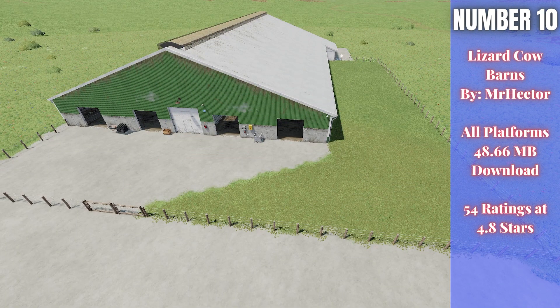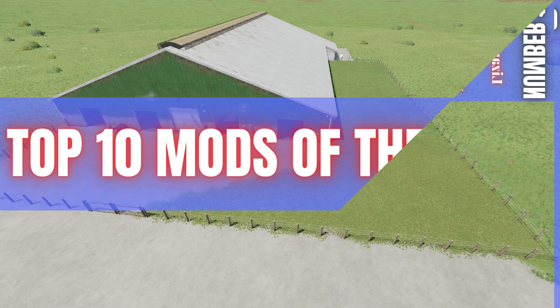Last but not least, for number 10, we have the Lizard Cow Barns. This is by Mr. Hector, 48.66 megabytes to download for all platforms, currently rated 4.8 out of 5 stars with 54 people having rated it. There are several different cow barns in this pack — a small and a big barn, and a small and big barn with a feeding robot. The small barns can hold 200 cows, the big ones can hold 300. These things look really good — the decoration, the detail, making them look a little worn, I think looks fantastic. They also have a really large feed capacity. That is the Lizard Cow Barns by Mr. Hector.